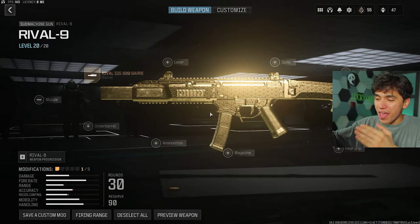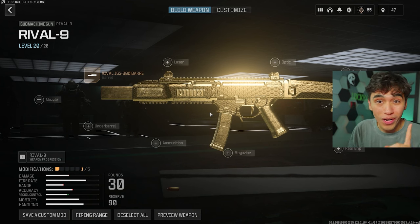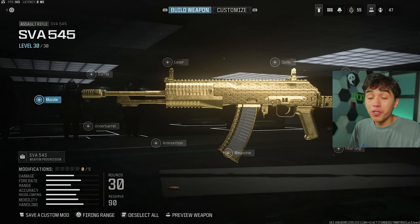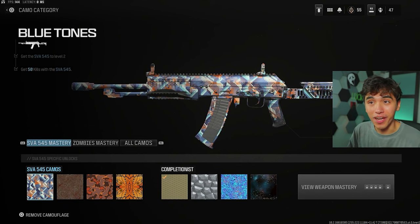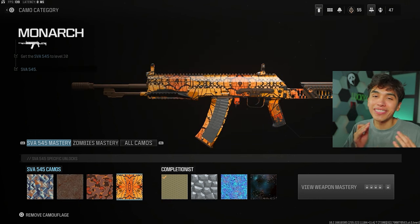Once your guns are all leveled up, I recommend going for the camo challenges — you can complete all the challenges in just one game by using these tricks. For every AR, there are four challenges before you unlock the gold challenge: 50 eliminations with the gun, 50 eliminations while ADS-ing, 15 headshots, and 25 kills while in tactical stance.